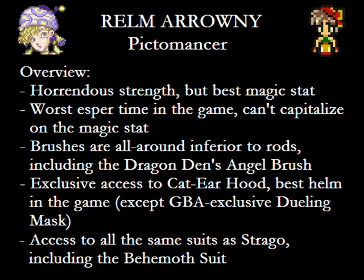As far as equipment goes, she's very similar to Strago, except she can also equip brushes — which are completely obsoleted by rods anyway, so stick with that. This includes the Angel Brush found in the Dragon's Den. While it does provide a nice speed boost as well as a chance to confuse with her physical, the Magus Rod has a hefty magic evasion boost, so it's best to go with that instead.